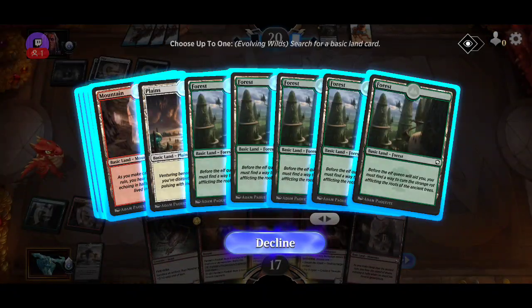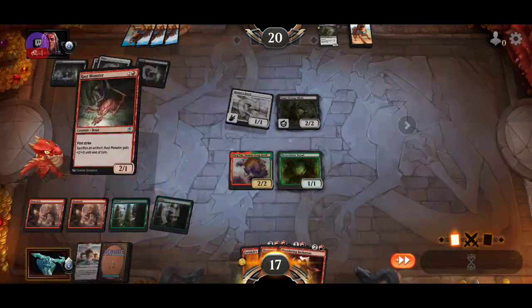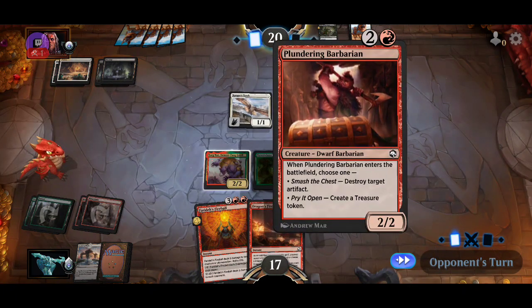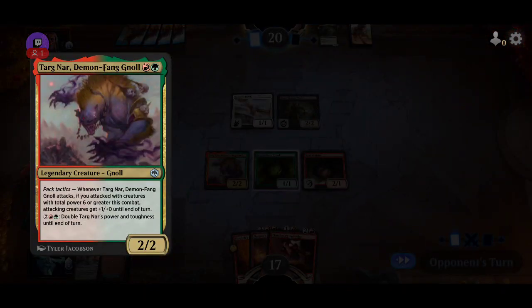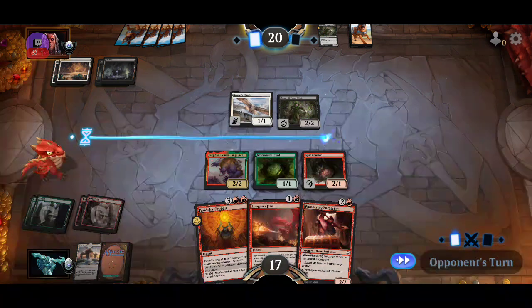Let's grab a forest, and do this — then destroy the Rust Monster. That's gonna make it harder for them to attack. They might have a removal spell, which is fine. We're just gonna Dragonfire next turn and maybe grab a forest. Next turn we can create a treasure token and then kill a creature.